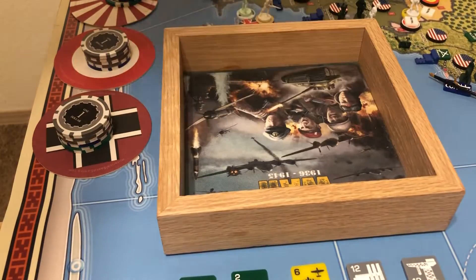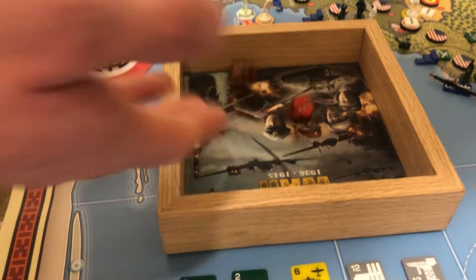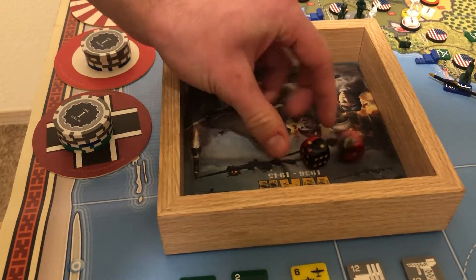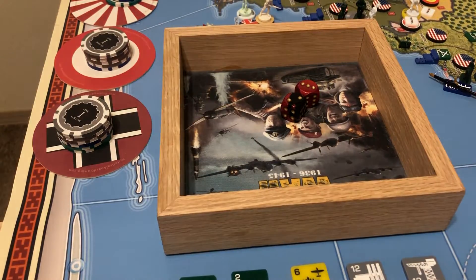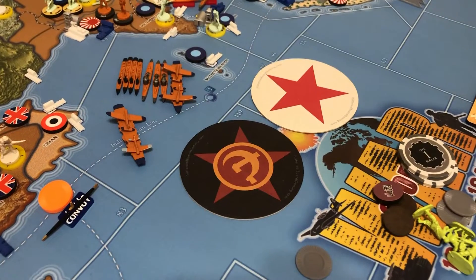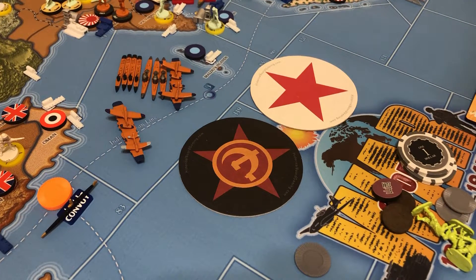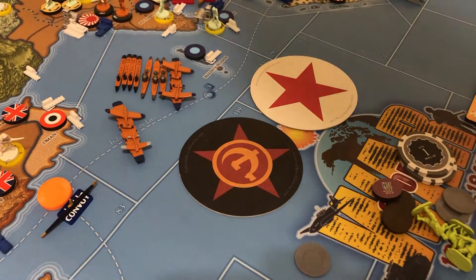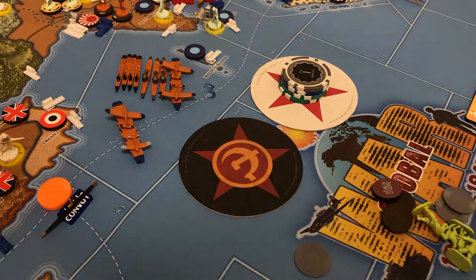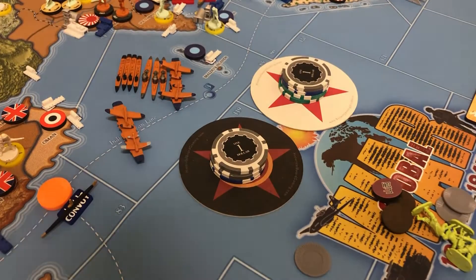One more dice roll: our wartime economy for the Russians. The Soviets are at a base of 56, plus three for war propaganda national objective, plus two for wartime economy — that puts us at 61. The CCP are at a base of 10 and get two for being adjacent to the Soviets, putting them up to 12 total for the CCP.